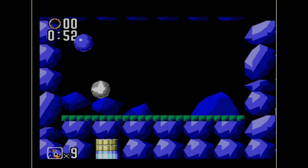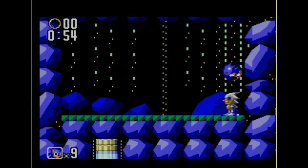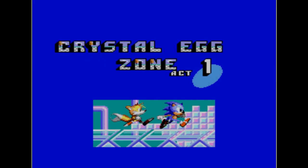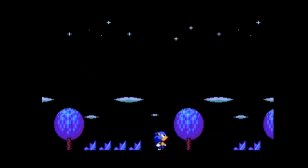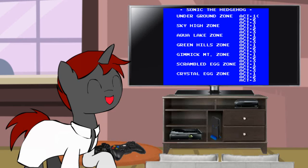The five emeralds along with the sixth earned from defeating the sixth zone's boss are required to access the game's seventh zone, and ultimately achieve the game's good ending by defeating the final boss, otherwise the game will end after the sixth zone with Sonic unable to rescue Tails. Unlike the Genesis version, the Master System and Game Gear version have some new levels.